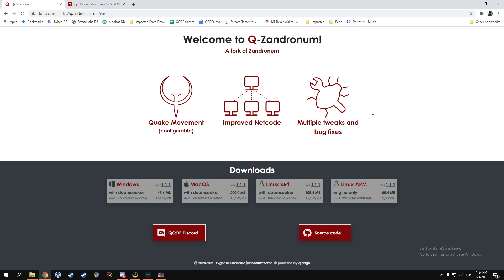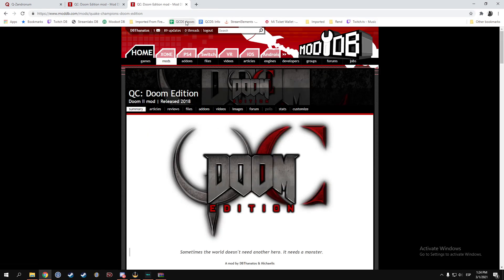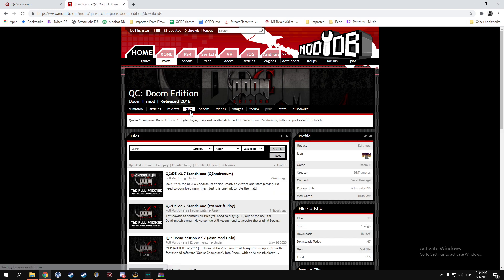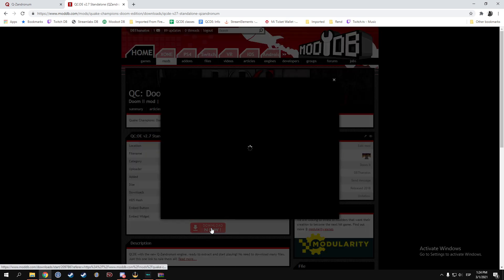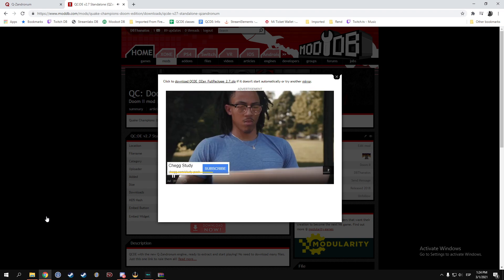At the moment there's no download link on this page yet, but it will be done shortly after this video's release. You can also find it directly on ModDB by searching for QCDE. It's really easy — just go to Google, type QCDE moddb, and it will be the first result. Once you're there, go to the file section and select the one that says QCDE version 2.7 standalone QXandrinome. Go to download now.